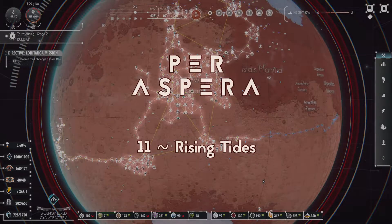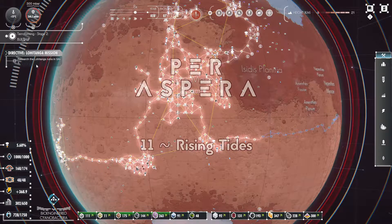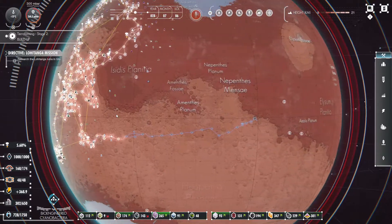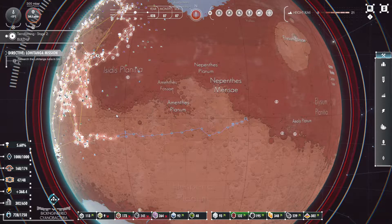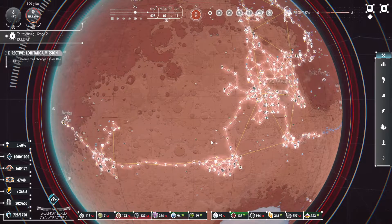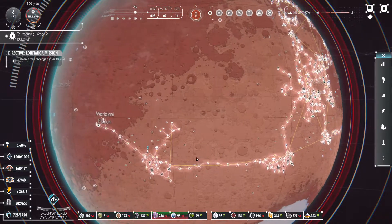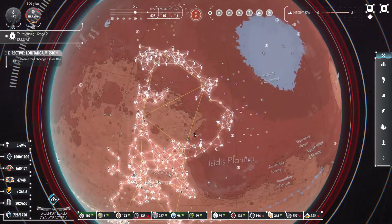How's it going? This is Cole Rolf and welcome back to Paraspora. Our latest directive is to make a research station over here at Lothlorien. We also expanded our Hyperloop network, kind of going up into this area.